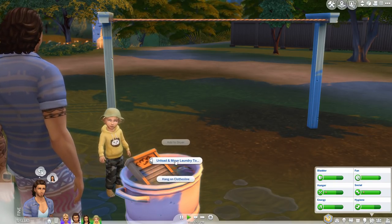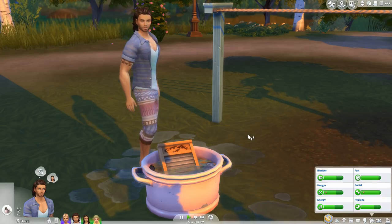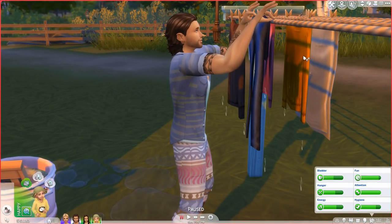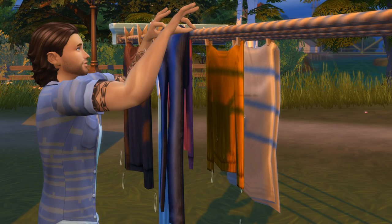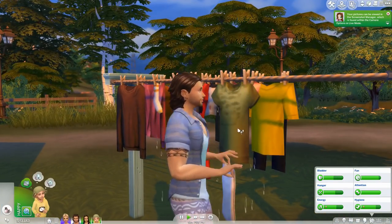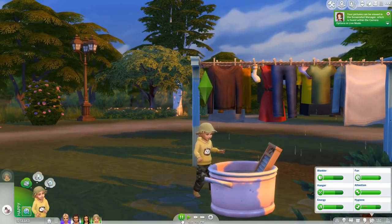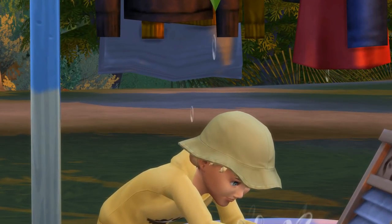You can unload and set laundry down, or move it to the clothesline. Look at him hanging these up — he looks so happy and I love the background. I love how they hang everything up, and then the clothes just sit there and dry in the wind. I love it.